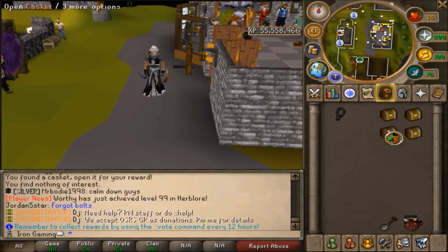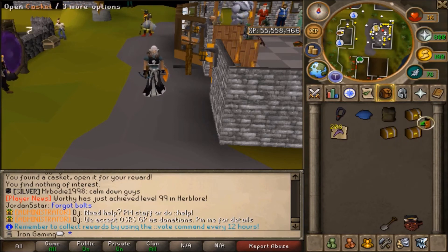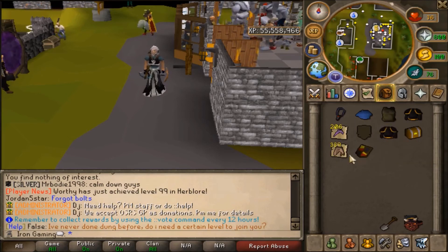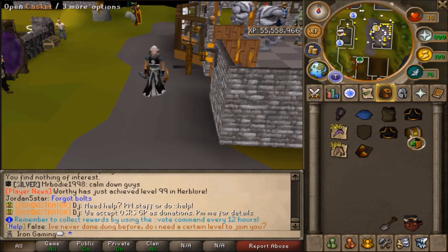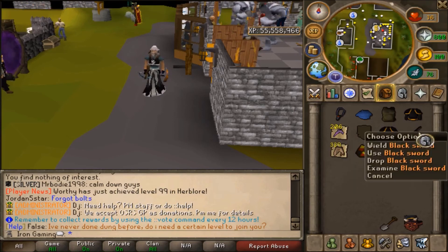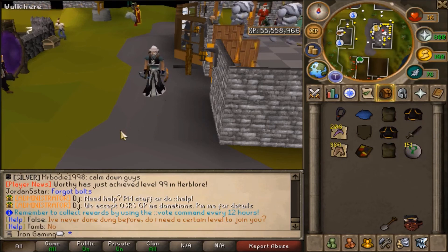Opening the clue scrolls: first one — nothing. Black body g, not bad, and some sharks. More sharks. Another body g. Last one — and nothing. Alright, well that sucks.